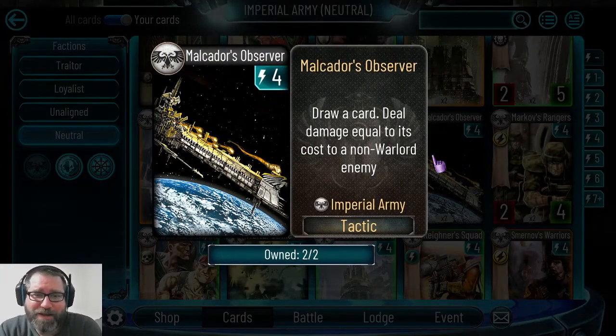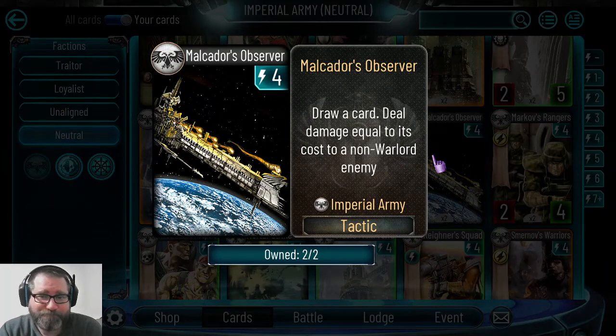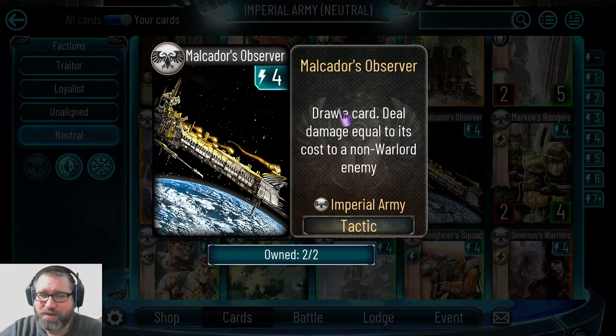Melkador's Observer — I don't like it. It draws a card and deals damage equal to its cost to a non-warlord enemy, so you can use it on titan weapons but not on the opponent's warlord. For four energy, it might be okay in a high-cost deck, but not being able to target the warlord makes it not worth it in my opinion.